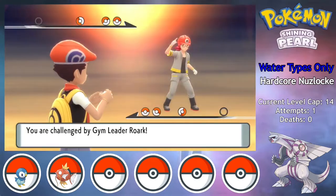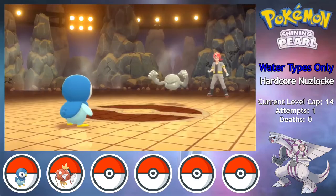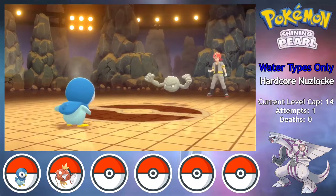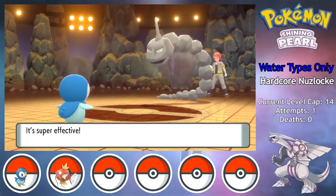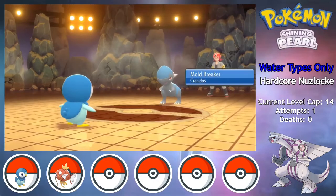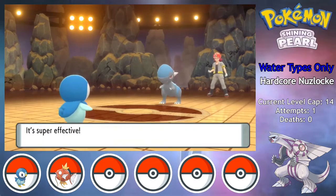I make it over to the first gym to fight Roark, but he only uses rock types so I'm not really worried. I expected his Geodude to set up with Stealth Rocks or Defense Curl, but he goes straight into Rollout as I use Workup. I decide to go on the offensive, and Water Gun takes out Geodude and then Onix with only some light stalling from Sturdy. Cranidos is out last, and it is pretty powerful, but thankfully the Head Butt does not get the flinch chance, and the plus one Water Gun takes it out in one shot.